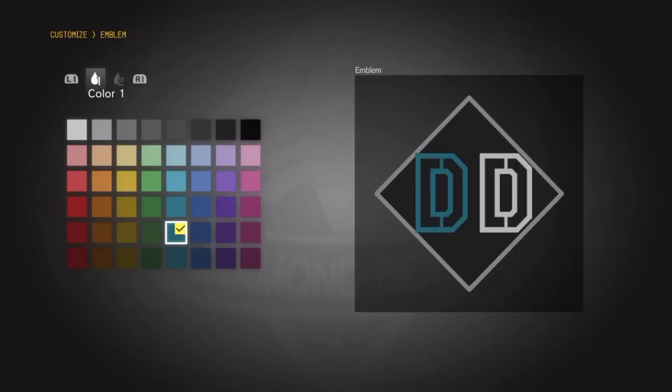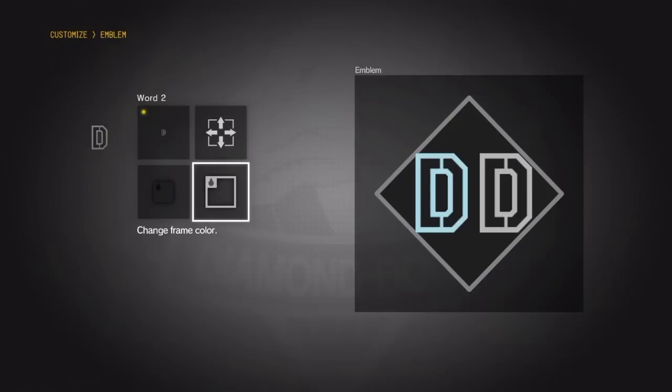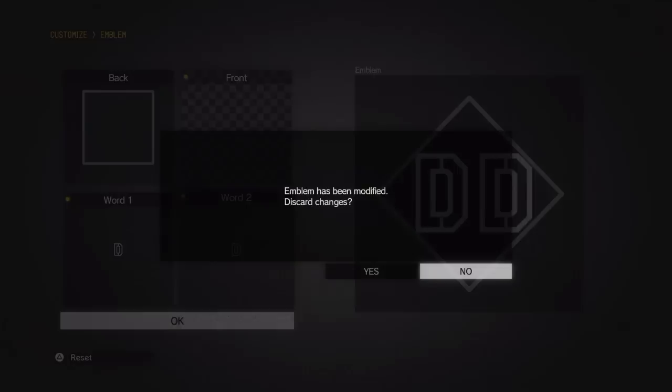Now with the mother base, I'm gonna show you all the customizations — the fun customizations you can do with your emblem. Right now I'm just messing around with the letters and stuff like that. Anything can be customized. You can change the colors and the shapes. I chose a square and tried to make it look somewhat like a diamond figure.